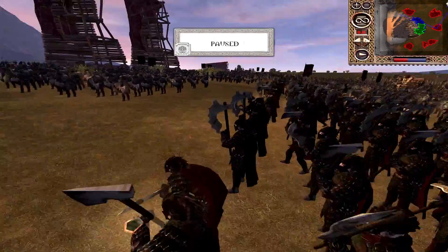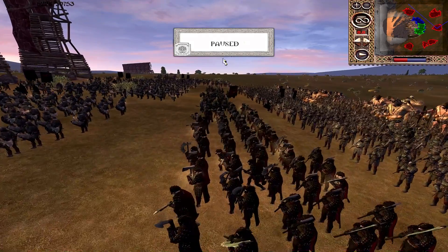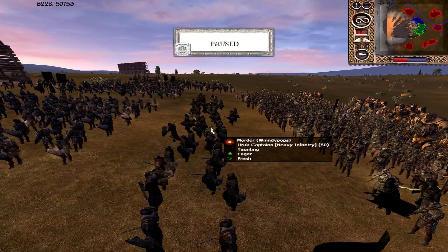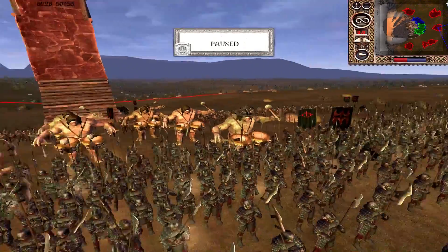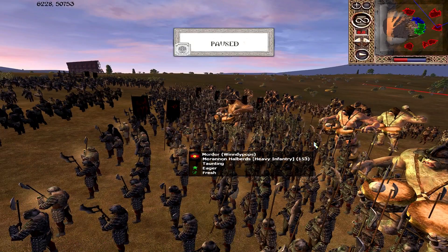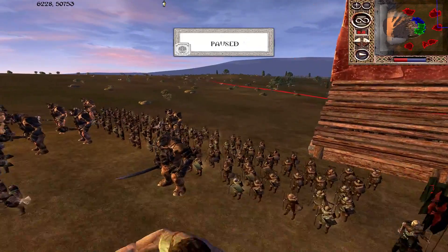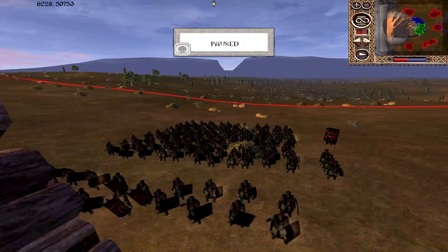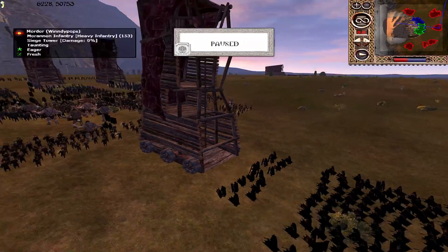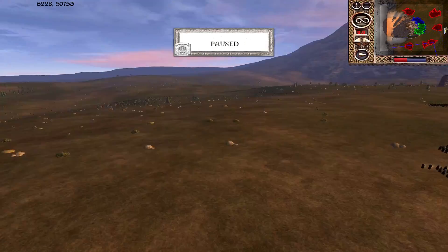Sauron's Will is an interesting pick — a little bit riskier being Orc higher-end shock infantry, but against Numenorean factions the AP is going to be universally useful. Orc Captains also with AP. Orc Maulers in big numbers — he's clearly leaning into Mordor's armour-piercing options, with Moranon Halberds and Trolls as well. Troll Drummers at the back, Orc Javelins, and a unit of Blackguard of Barad-Dûr for pushing through. Definitely a very heavy armour-piercing core, which considering the opponents is very, very useful.